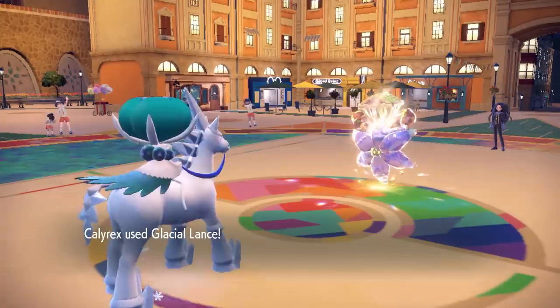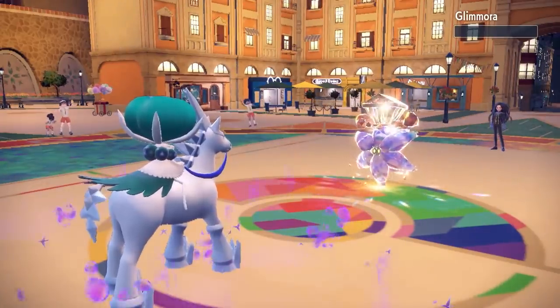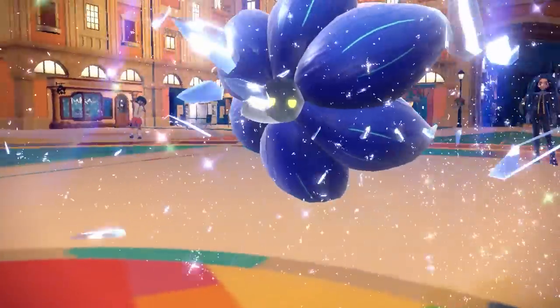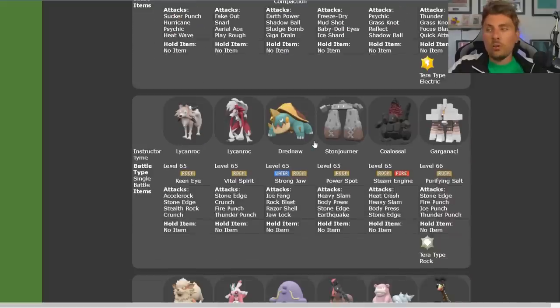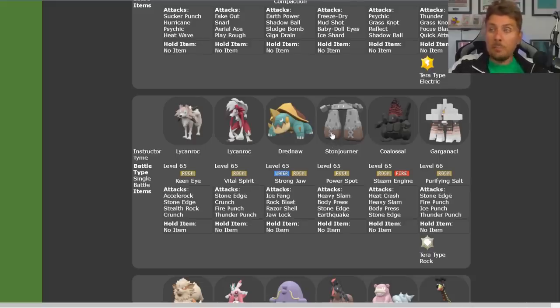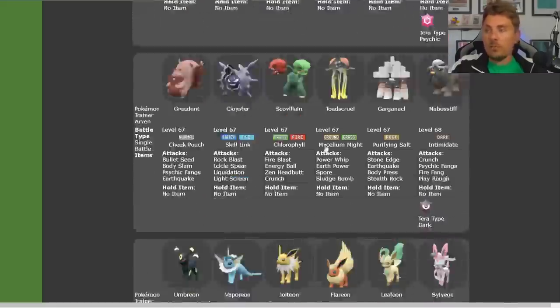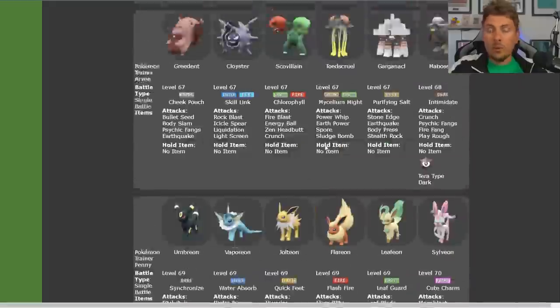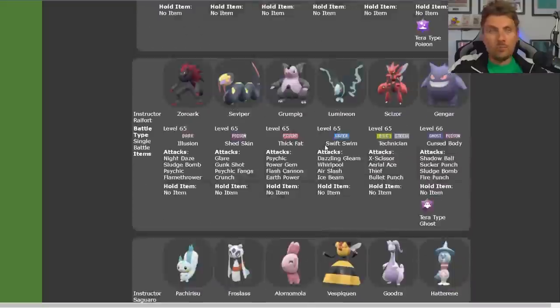The other ones to note are King Gambit, but by the time you get to Geeta's King Gambit you'll already have four attack boosts so you'll still pick up a one-hit KO with Glacial Lance. Things like Cloyster could be a bit problematic but you aren't going to get knocked out by anything. Tyme's team can be a little tricky because some moves are going to be super effective, but the more problematic Pokemon like Garganacl and Coalossal at the end of her party — you'll be at plus four attack or more by that stage so your Glacial Lance is easily picking up knockouts. You'll also be outspeeding most things with the max speed investment on Ice Rider Calyrex.